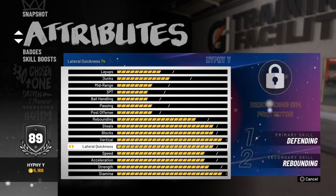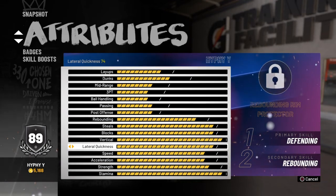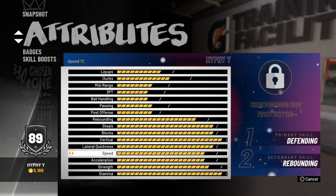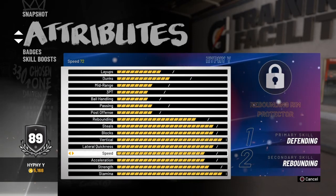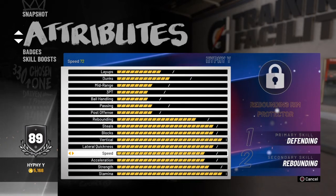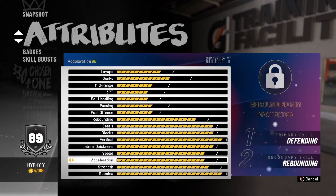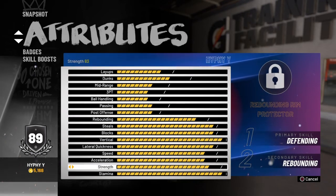Lateral quickness is 74 and that's pretty good as a center. With this build you're pretty quick, you have a lot of vertical, and you can just do a lot of stuff all around because the build is 6'11 and you're more agile — you can jump higher, block easier, stuff like that. Speed is 72 which is decent for a center — pure posts and stuff have like 40-50. Acceleration is 66 which is also really good. For a center, this is a pretty quick build and it's fast on the court, as you can see in the gameplay clips that I move around pretty well.